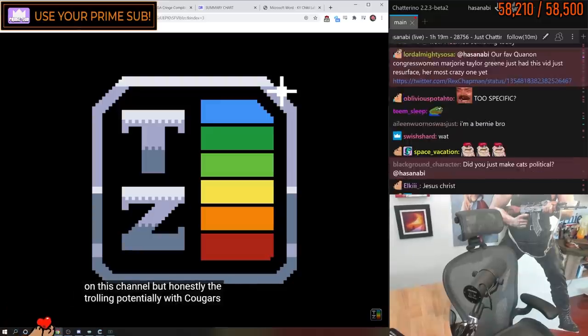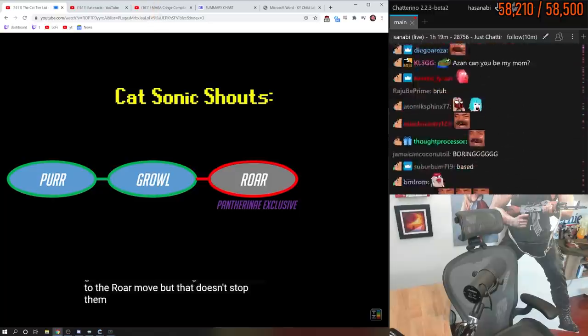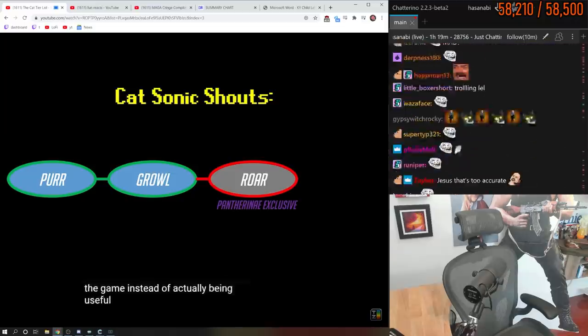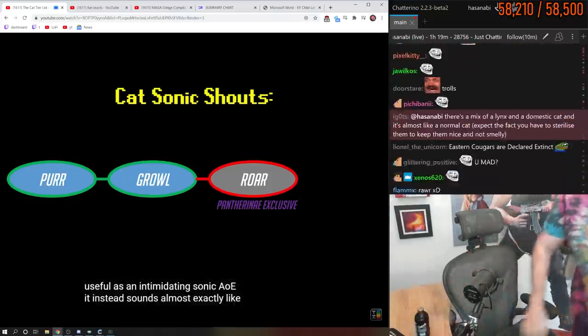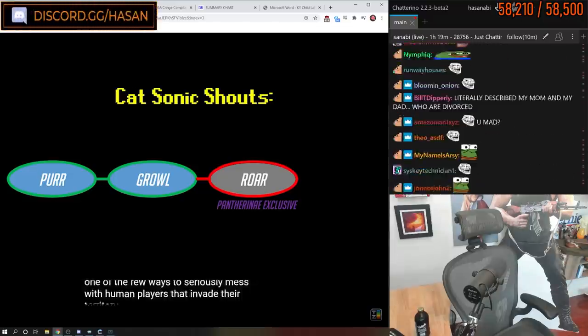The trolling potential with cougars is too good not to mention. Cougars lack access to the roar move, but that doesn't stop them from trying. As a result, they have one of the craziest battle cries in the game. Instead of actually being useful as an intimidating sonic AOE, it instead sounds almost exactly like a woman being brutally murdered — which is one of the few ways to seriously mess with human players that invade their territory.